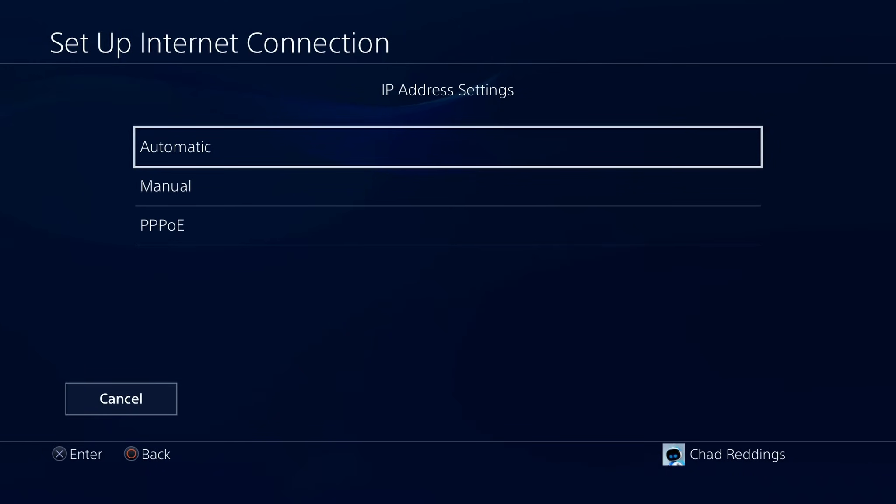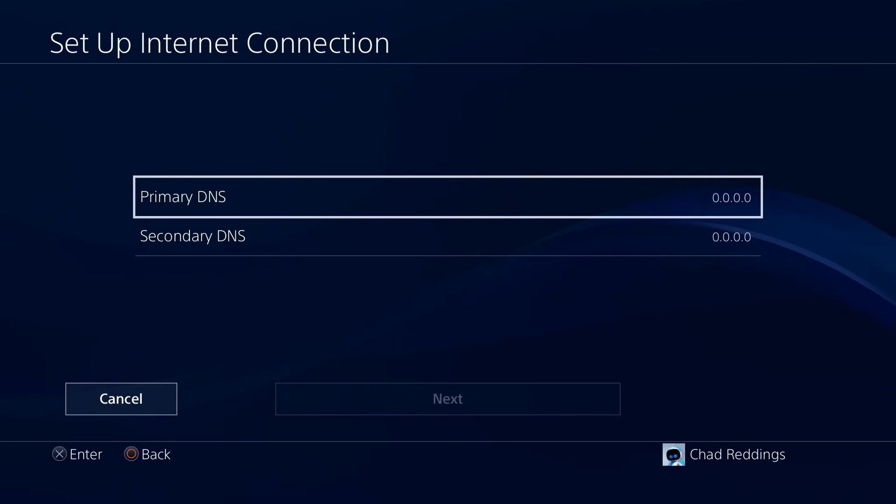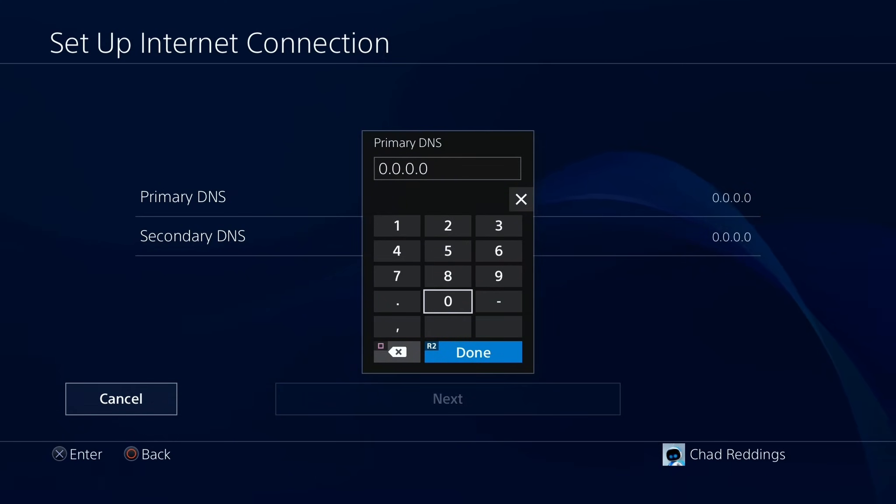It's going to bring you to this page — select Automatic for IP address settings and Do Not Specify for DHCP host name. Then it will bring you to the DNS settings. Select Manual DNS settings, and under the Primary DNS erase all the zeros. We're going to be using the Google DNS due to its fast speed.